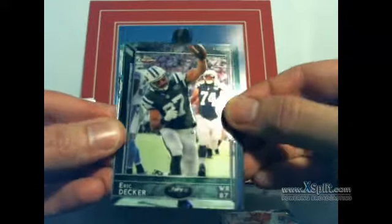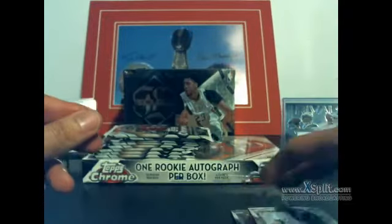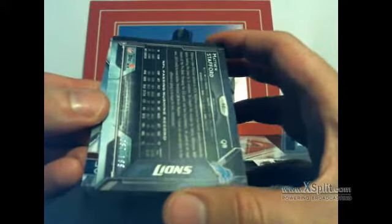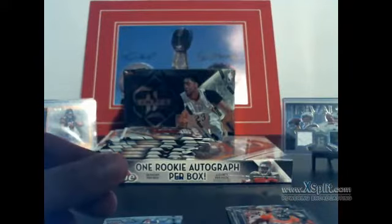Dalton, Decker, Funchess super, La'El Collins. Foster, AJ Green, Tony LaPette refractor, Michael Bennett. Newton, Thomas, Matthew Stafford blue out of 199 — number 87 out of 199 for the Lions. Nice blue. The blue team. At 199 going to Tyler B.